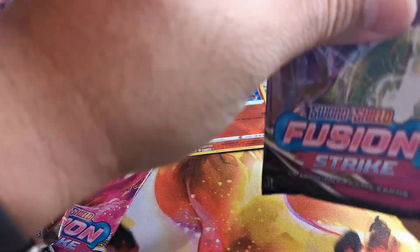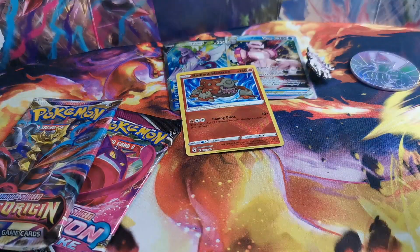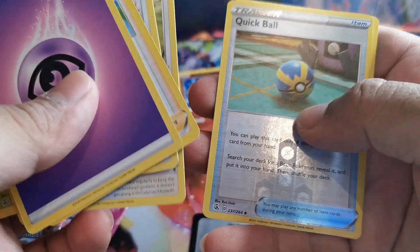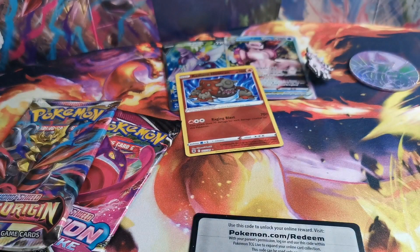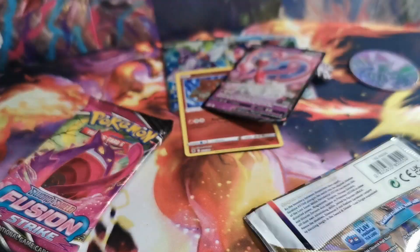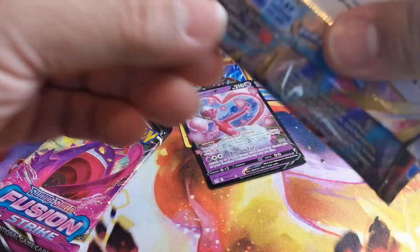I'm gonna open that up — Alternative Fusion Gengar, Inteleon, interesting Ultra Arts, no Trainer Gallery like the others. Quick Ball and Melmetal — let's go! I forgot to put this one here, so that is a hit. Let's go with Lost Origin.